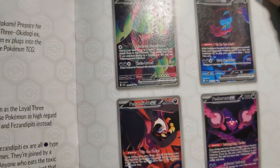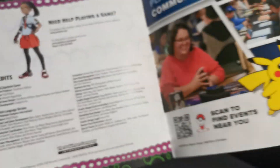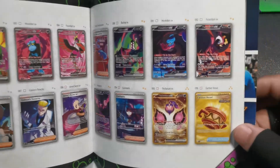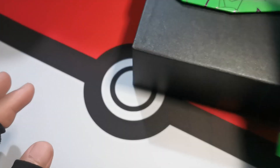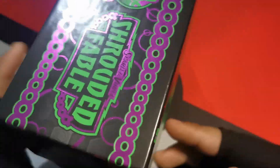Let's look at the little booklet that the ETB has real quick. You can see all the stuff here, and there's even a little list of the possible cards you can get from the set. And there is the Fezandipiti illustration rare promo card that we get — beautiful promo illustration rare. The only thing we really want though is Fezandipiti EX. But look at this box art — really pretty. Purple, green, and black. Who knew they worked so well together?